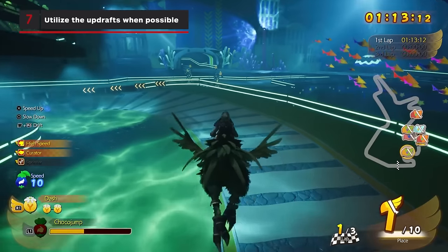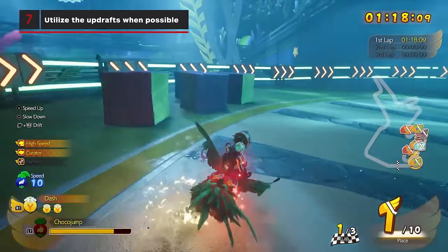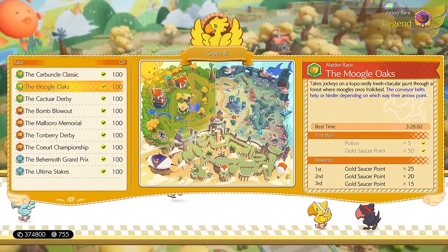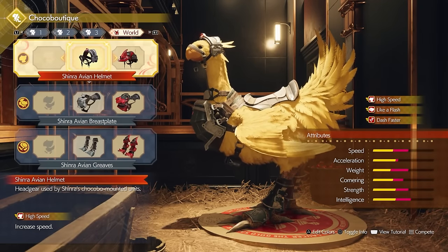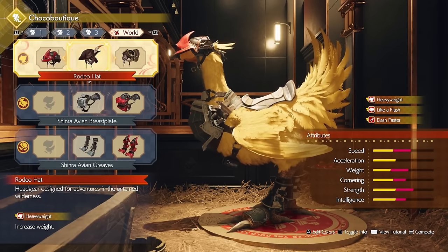Just be careful not to skip too much, or you may get hit with an out-of-bounds penalty and be stopped by Moogles while they place you back on the track. Clearing all the Chocobo races will offer valuable rewards like the Hermes Shoes or Choco King's Cape accessories to give you haste or ATB gauge at the start of battle. Other rewards include new Chocobo gear and materials like dark matter, which you will need to upgrade some of the late-game accessories.